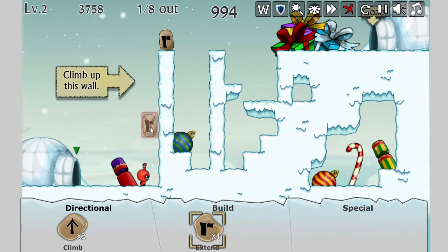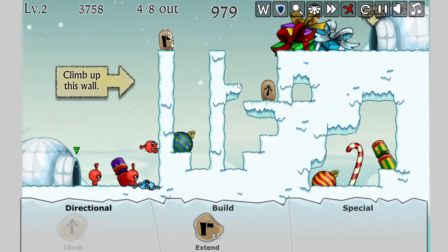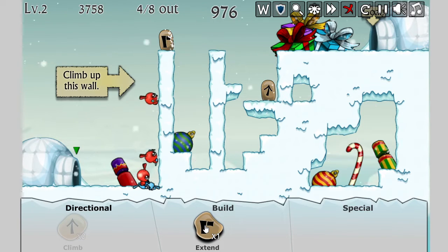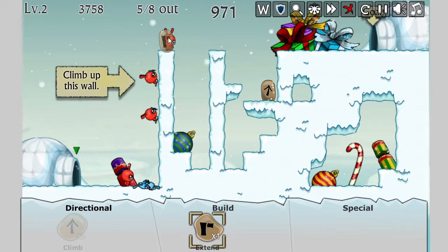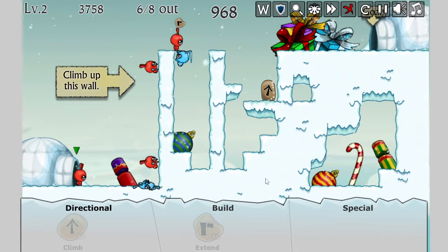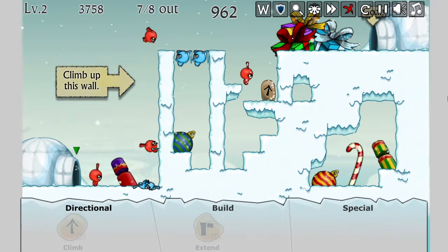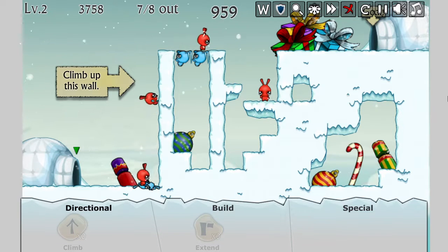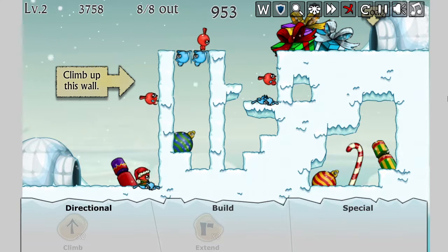Alright, we'll send the dibbles. We've got to tell them to climb first, and then we can tell them to extend once they're up there — they'll just have to climb here. This is my best guess. I hope they fall there. I think that'll work. He's got to extend, so once he's gone I can put down another one of these. That should get us there. Let's turbo speed this. He turns into ice picks for everybody to climb with. Got it.